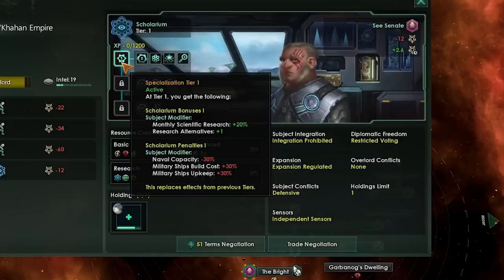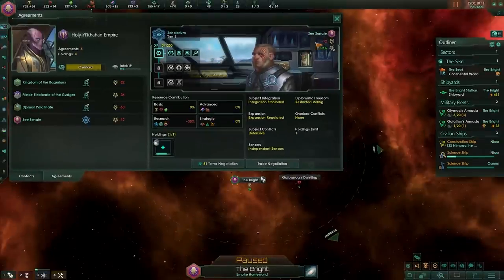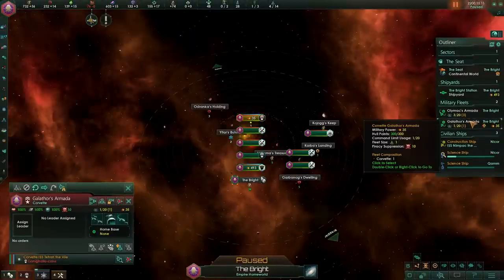Naval capacity minus 30% doesn't really affect us. And finally, the military ship build cost and upkeep cost being increased to 30% has some consequences because this also applies to upgrades. Yes, it does apply to upgrades.